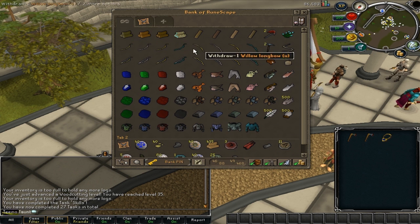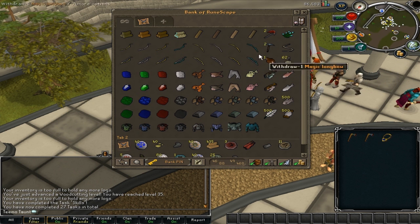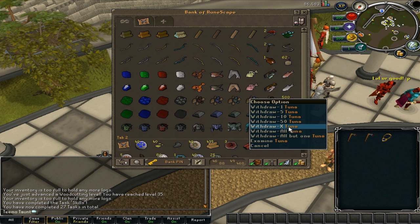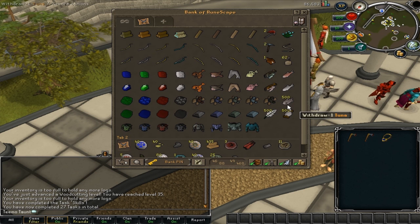So I've got my main logs, all the bows unstrung, planks for construction, tools, hunter, fishing and cooking - I don't see me actually fishing rocktails on a level 3 account. Gems for crafting, hides for crafting, and then ores for mining and smithing for bodies, and then tuna just because it heals 100 life points. I have 100 life points so that'll be my food when it comes to thieving and agility.